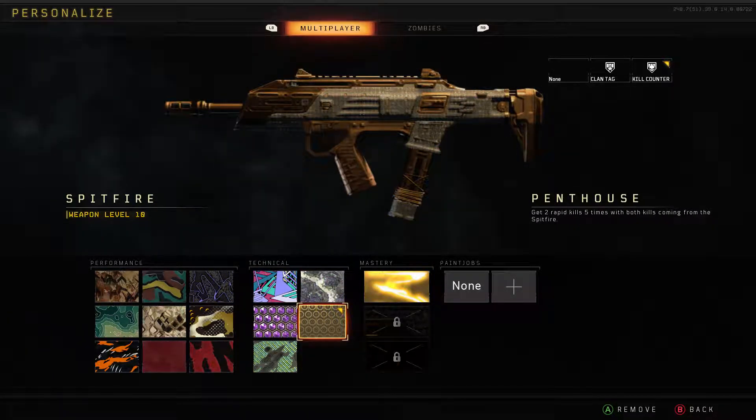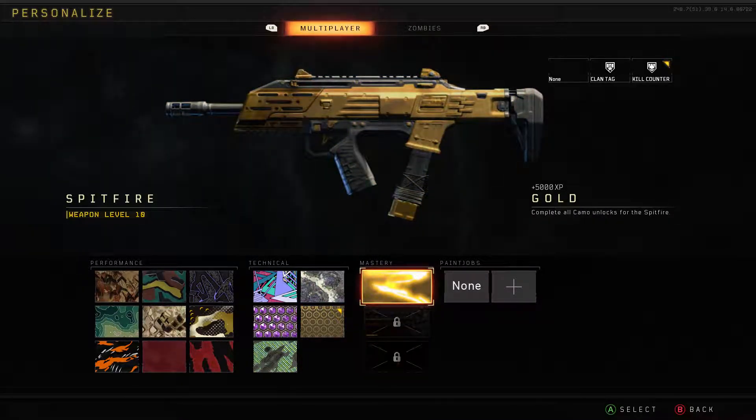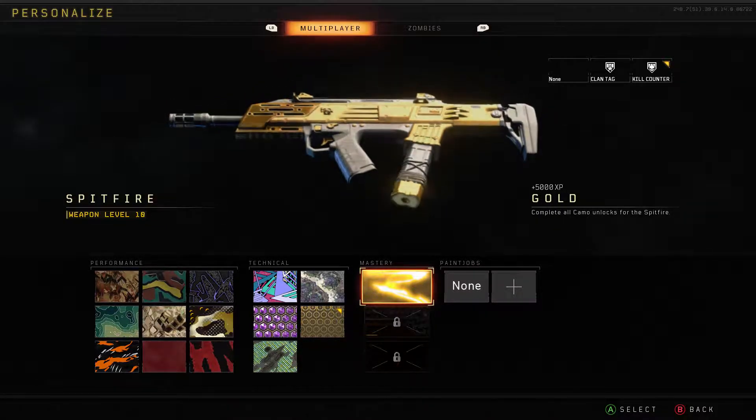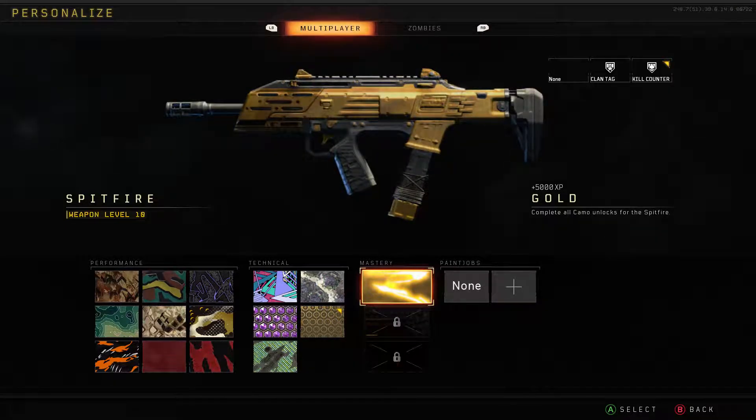Penthouse is lit, I ain't gonna lie. But guys, the gold camo in Black Ops 4 is a bit of a letdown in my opinion. Still worth unlocking though, to aid in the process of unlocking Diamond camo and then eventually the coveted Dark Matter camo — which is a long, long way away for me, because I gravitate towards weapons I do well with, like the Spitfire, the Rampart, the Hades, and such.